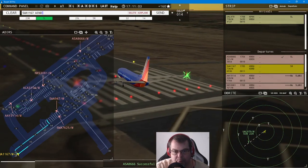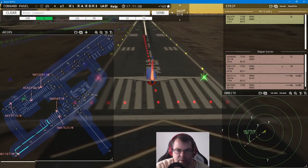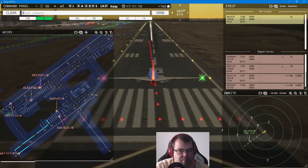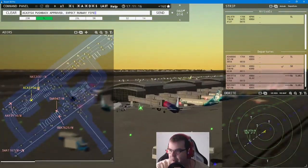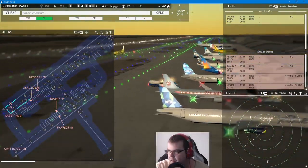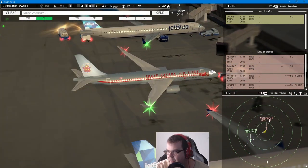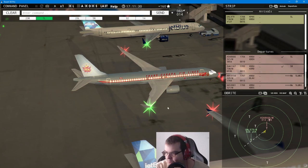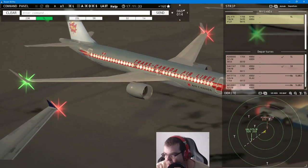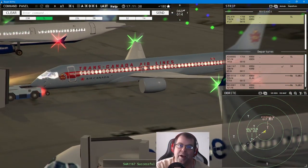Southwest 1167, wind 60 at 14 knots, runway five right, cleared for takeoff. Air Canada 3154, pushback approved, expect runway five left. Southwest 7625 requests taxi runway five right. Check out this Air Canada livery — isn't that a beauty? Looks wonderful! Memories brought to you by TP Gaming.